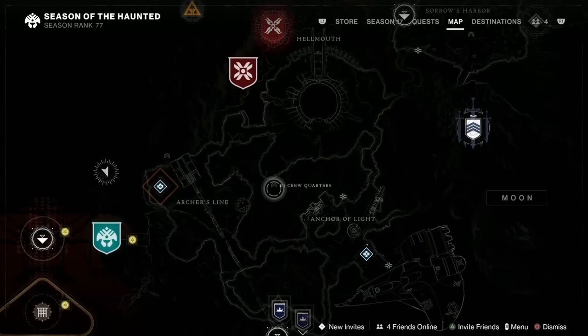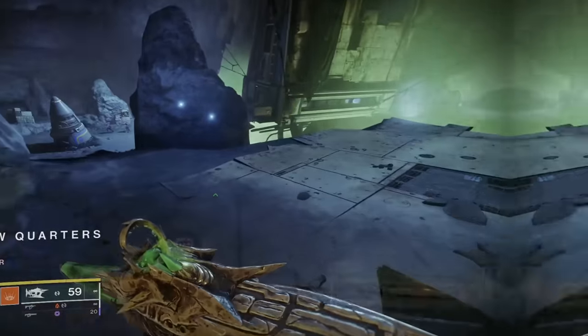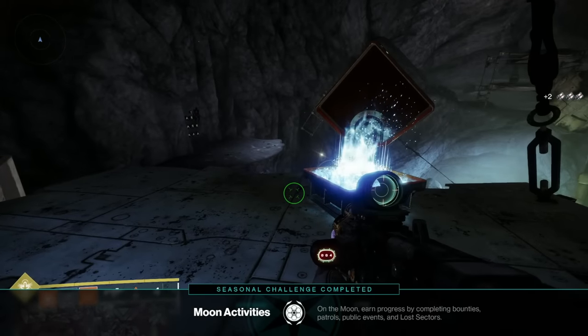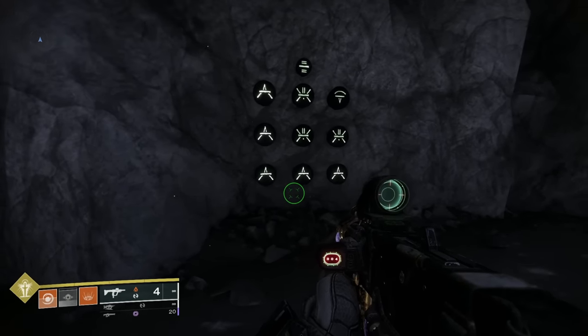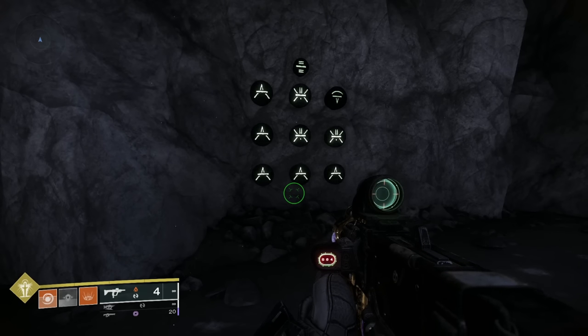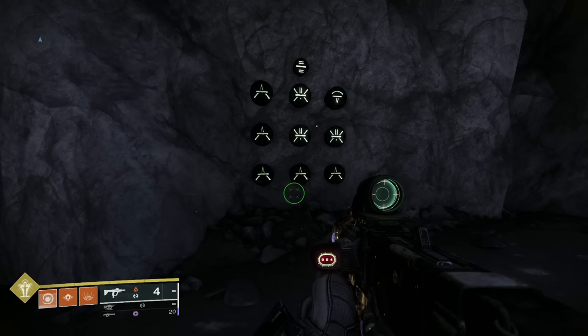Next we're going to make our way to the Hellmouth to K1 Crew Quarters — these are always a bit of a trek to get to. So here we are with the chest, and we can see our little wall of puzzles. This one is quite a long one, so we need to pay attention. Don't forget, if you do cock it up, the best thing to do is just run the Lost Sector again because it resets the puzzle — leave and come back in and do it again.